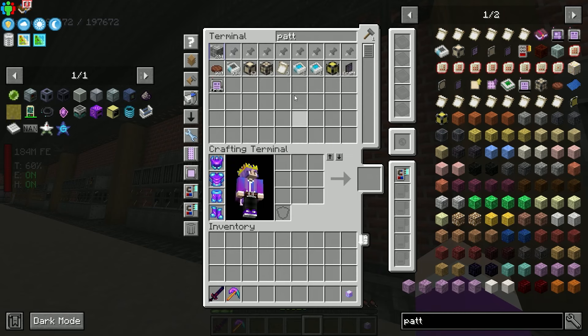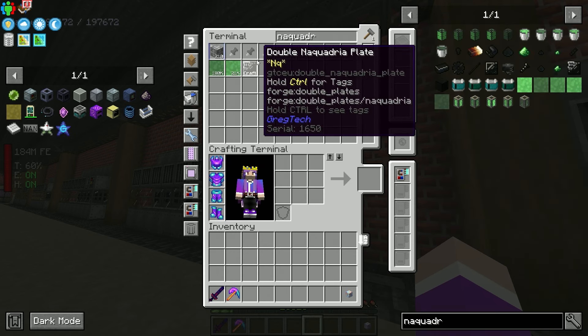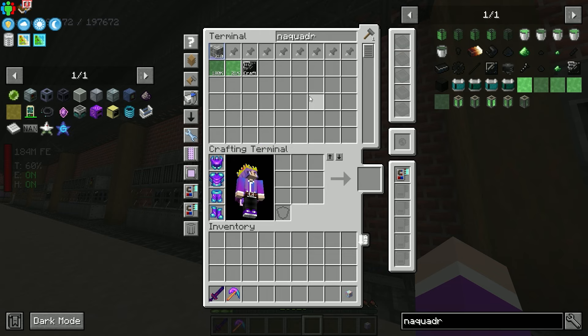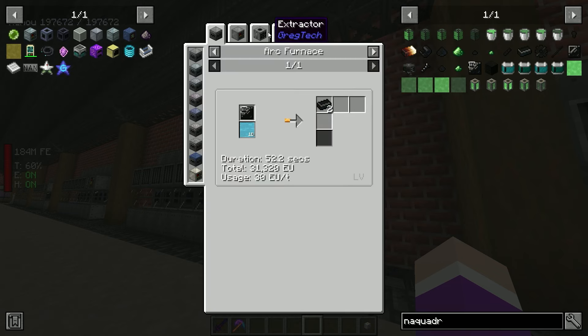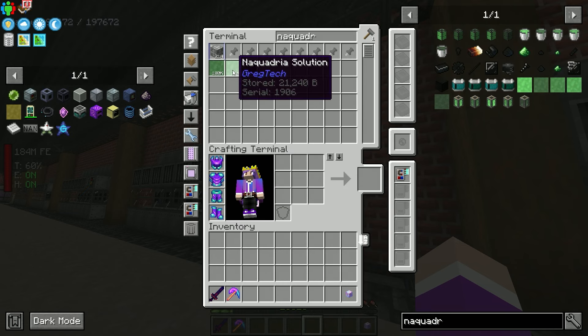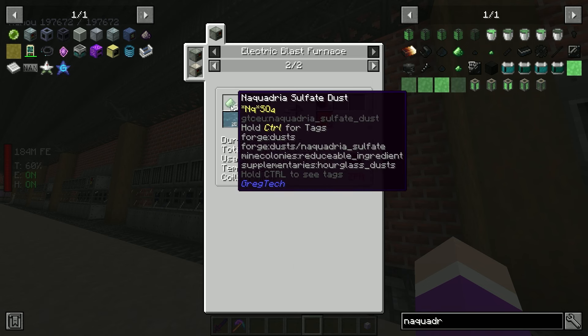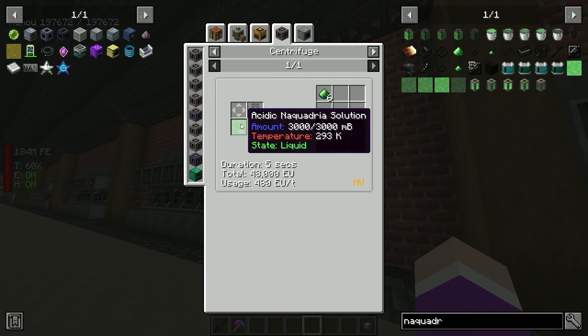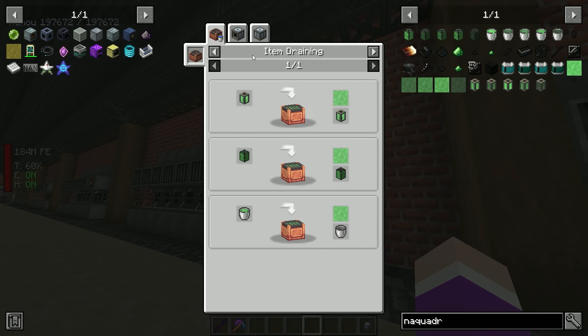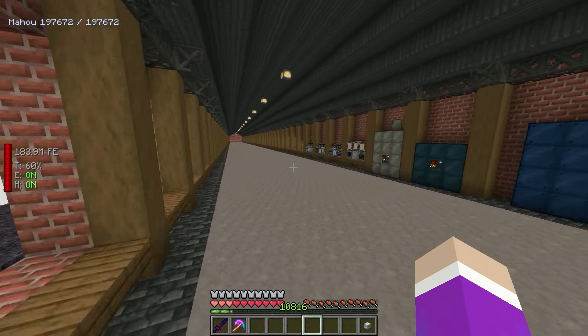Let's get the Mark 2 reactor built. The fusion reactor casing - continuing to craft the 400 minus 8 since we already have 108. For the Mark 2 reactor we need research requiring a Mark 1 reactor with a data orb and 16 computations - we already have that. Data orb in, reactor in, and off it goes. The reactor data is done, let's stick it in the research station.